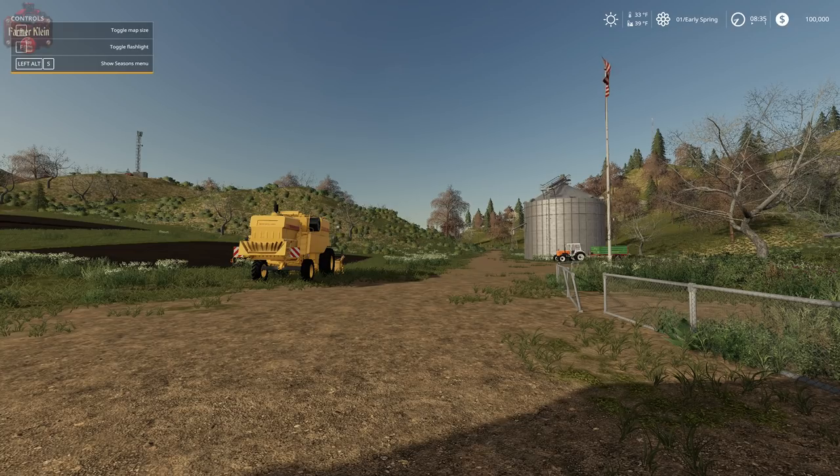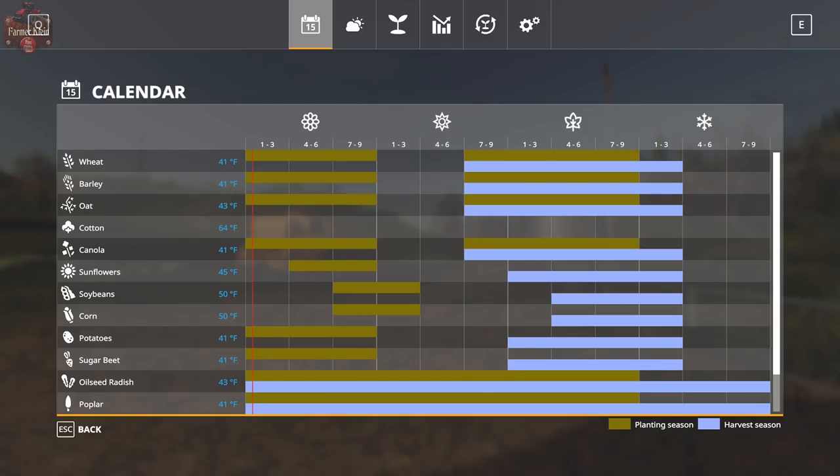If we pull up our F1 menu, you're going to see that we need to hit Left Alt+S to go into the Seasons menu. Now that we are in the Seasons interface, we're going to take a look through all of the various tabs. For those that have played Seasons in Farm Sim 17, some of this information is going to be the same, some very different — so I would not advise fast-forwarding through this segment.